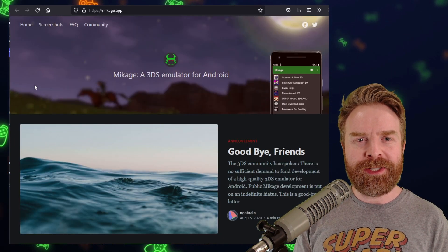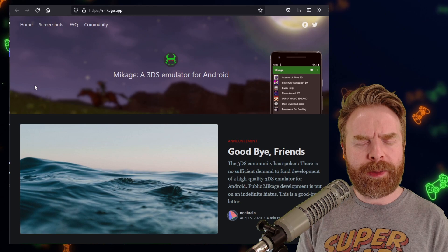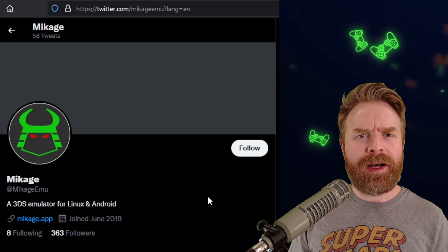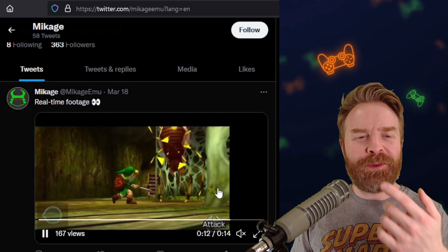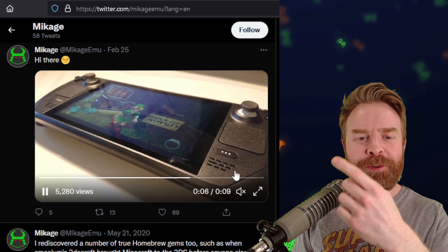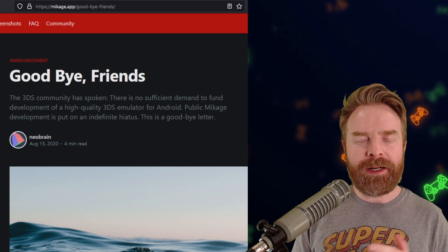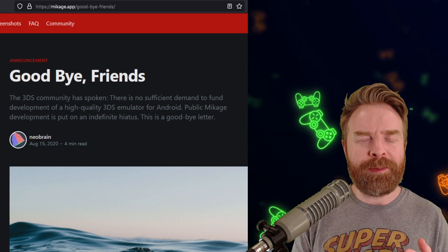Next up, we're still talking about 3DS emulation, but on the Steam Deck. This one is a little interesting — I'm not quite sure how to pronounce this, so let me know in the comments below. But Mikaj was a 3DS emulator that did close its doors back in 2020. However, on Twitter, it appears that Mikaj is back up and running, risen more or less from the ashes, and on the Steam Deck. Recent tweets — one from March 18th — show Legend of Zelda up and running. Scrolling down, a February 25th post shows Ocarina of Time up and running on the Steam Deck. Seeing a 3DS emulator running on the Steam Deck and apparently running pretty darn good is exciting. I'll be paying attention to this one.